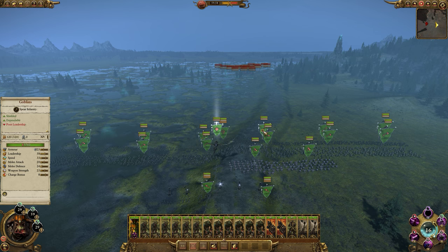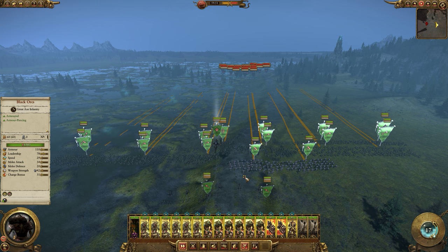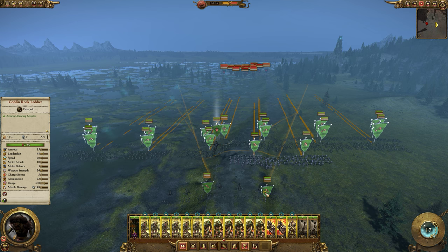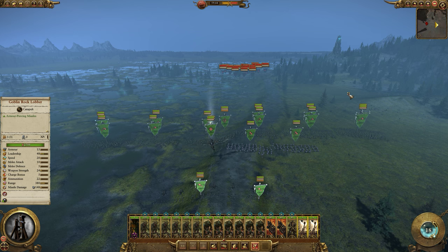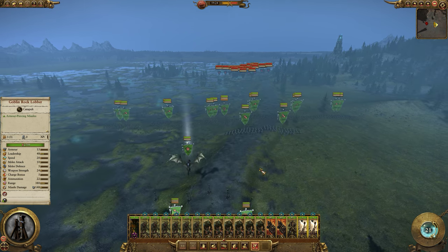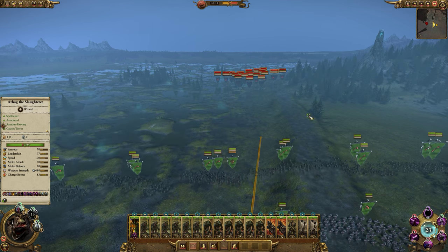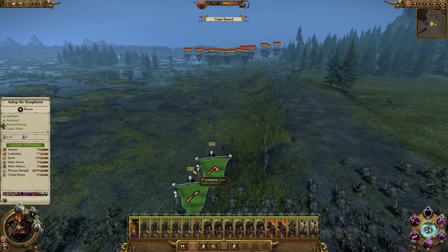In this battle we're going to take a look at morale. There are some pretty cool things about morale in Total War Warhammer. You can check the morale of units in real time. Most of you have probably already noticed this, that when you mouse over the morale bar of a unit you can see all of the positive and negative modifiers resulting in the total leadership value of the unit.